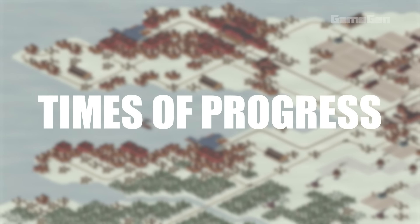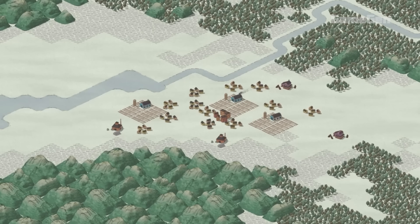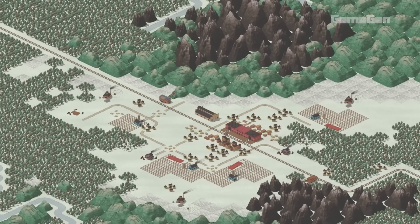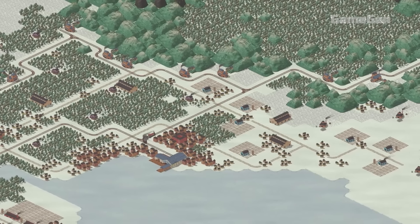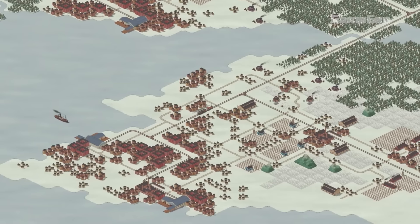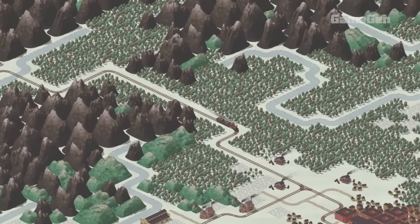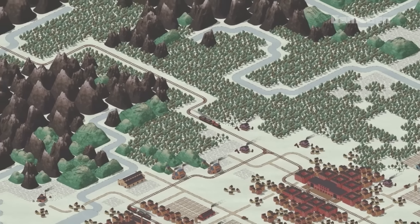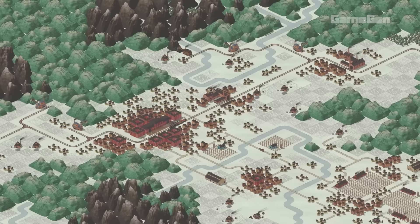Times of Progress is a city builder set during the Industrial Revolution, where you're in charge of growing a city that's quickly evolving with all the new tech and productivity boosts of the era. You'll need to place industries, gather resources, and set up transport systems, all while managing the needs of your citizens as the city expands. At first, your goods will move around by cars, but as the city gets bigger, you'll need to build roads, railways, harbours and even tunnels to make things more efficient.